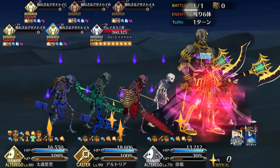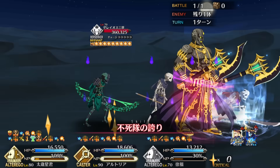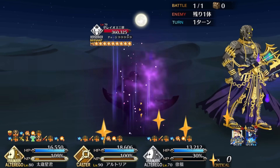Leading off Taisui's skill set is Reflection of Jupiter. It's a trio of 3-turn buffs: party arts, party NP gain, and stars per turn. This is your main offensive steroid, but these effects also benefit supports like Castoria and Tamamo no Mae, letting you get extra mileage out of your arts chains. Well worth leveling up.